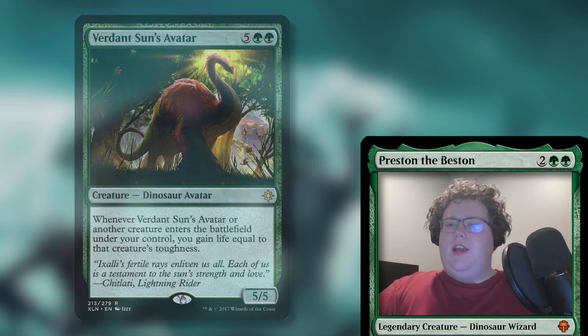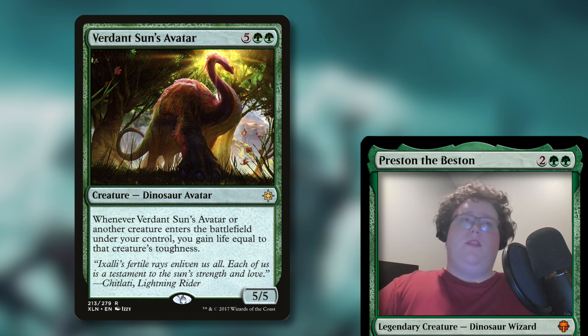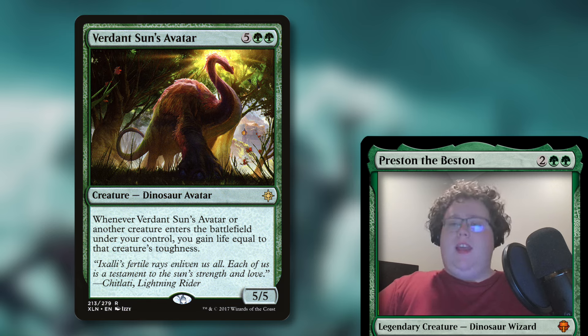Another great card in the deck is Verdant Sun's Avatar for five and two green — it's a 5/5 dinosaur avatar. When it or another creature enters the battlefield under your control, you gain life equal to that creature's toughness. People are going to want to swing at you and you're going to be taking some damage, so you're going to want to gain life. The best way to do that is by playing giant creatures, which you want to do anyways.